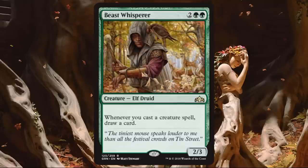Beast Whisperer. This is a good card. It's a rare, so you won't see it as much. A 2-3 for 4 — okay stats, nothing exciting — but whenever you cast a creature spell, draw a card. That gets insane. It's cast creature spell, so Selesnya tokens won't count. But being able to draw a card whenever you cast a creature spell is huge efficiency — basically a major green draw spell. It does have toughness 3, making it more vulnerable than an enchantment doing something similar, but you're still getting board presence. If your opponent doesn't have an answer for this, they're in trouble.